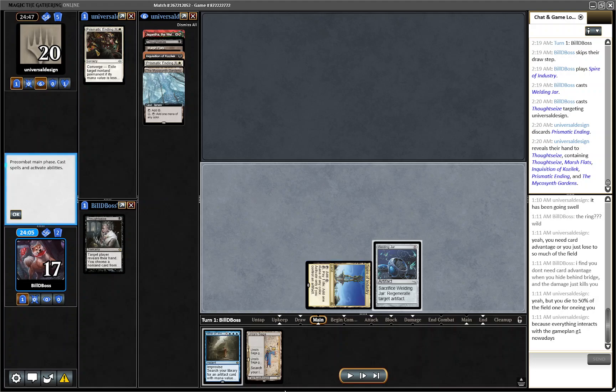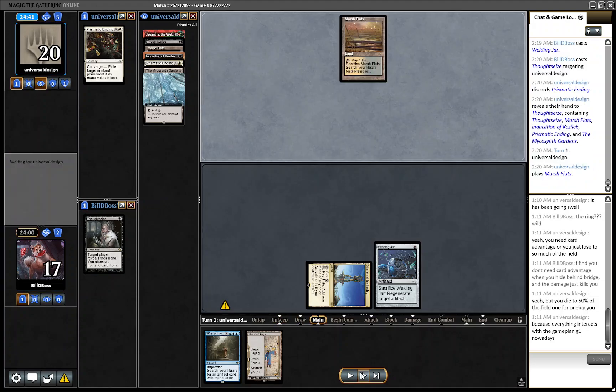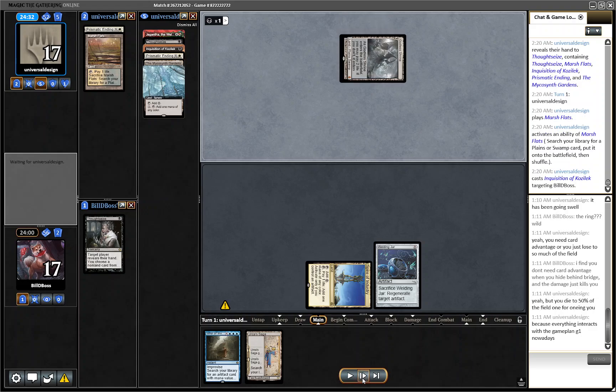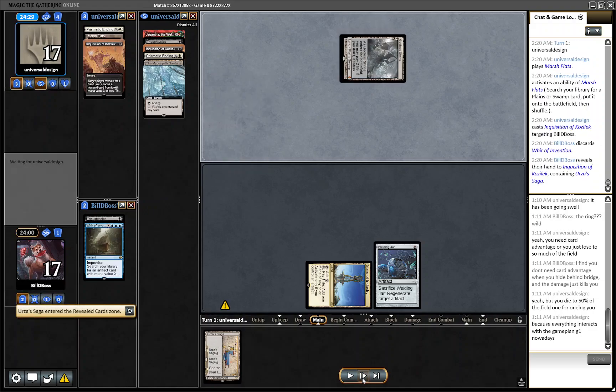So I take the Prismatic Ending. Because we have Urza Saga and only Wurr of Invention in hand, if I take one of the Thoughtseize effects, they're then able to use the other one to still get the Wurr, and then they can double Prismatic Ending the two constructs. So I want to take one Prismatic Ending to still be able to apply some pressure with the construct. They lead on their Marsh Flats, shocking in their Godless Shrine, then Inquisition — obviously, we knew it was going to be one of the two.